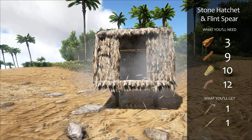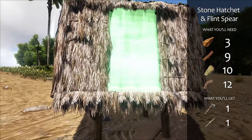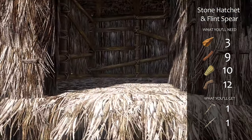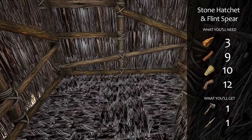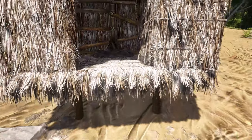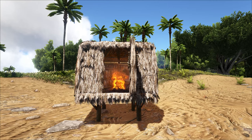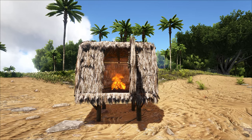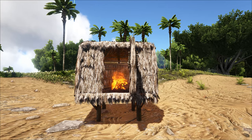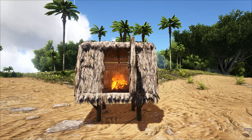Next is the stone hatchet and then the flint spear. Use your new pick on a boulder to collect three flint, then use your pick on a tree to get another nine wood and ten thatch. Use your hands to gather 12 more fiber from plants and you've got enough materials to craft the stone hatchet and the flint spear. Crafting these tools requires that you've already learned the engrams for each, so even if you have the needed resources, you may not have reached the level required. If this happens, don't worry. Just keep harvesting until you level up, which is pretty easy to do in the early game.